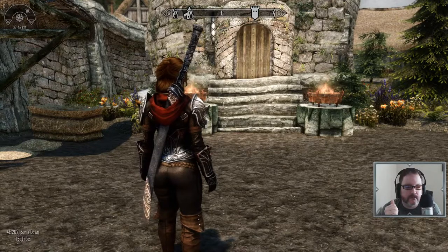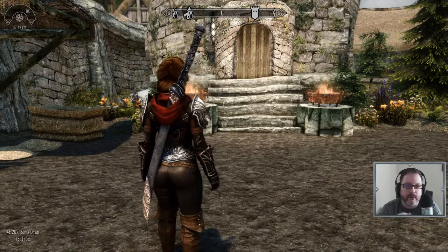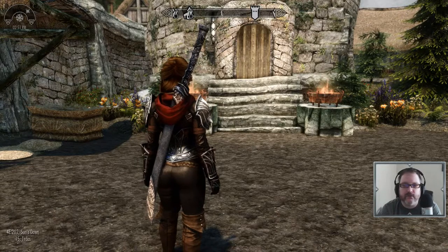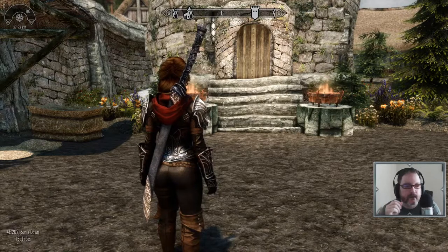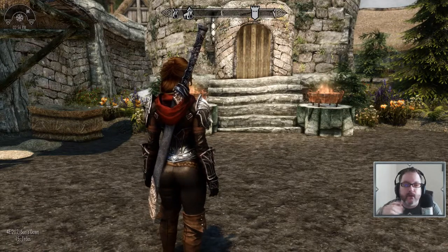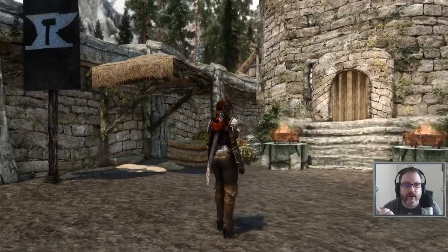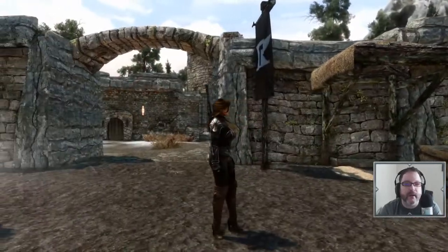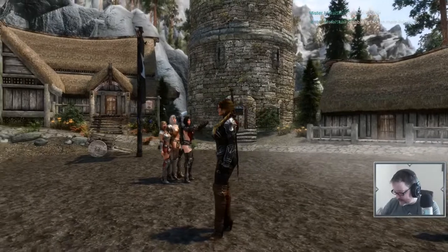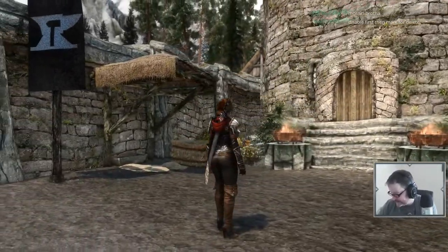I took it and put it in one of the closets, then went back down and it was on the floor again. So I took it and sold it — put it in a temple in Raven Rock — came back to my tower, went down into the basement, and it was on the floor again. I bet you any money that's because after three days it respawns. So it probably respawned and shot back in here. Then I deactivated it, and Metal Skulls told me about mark for delete.